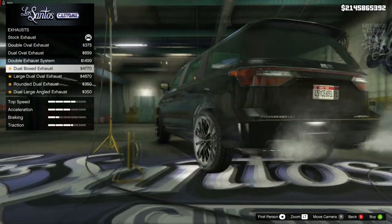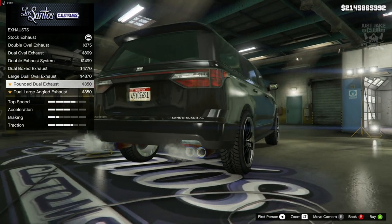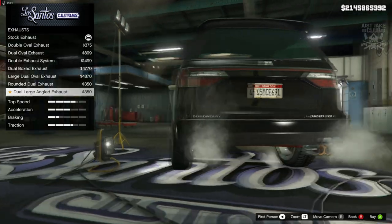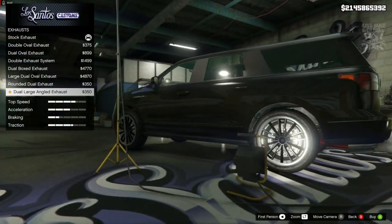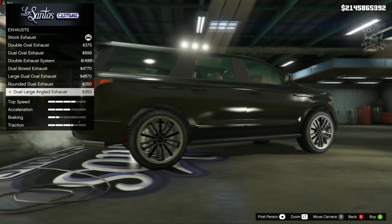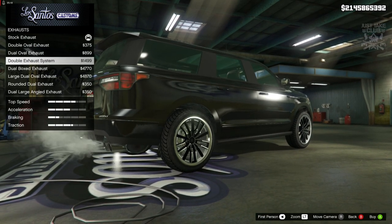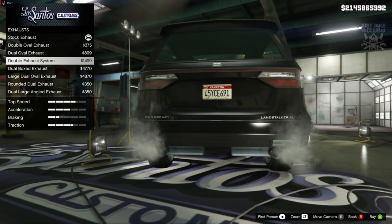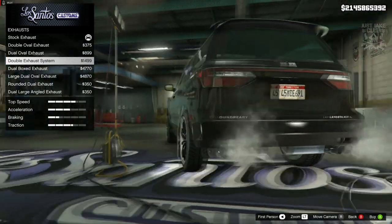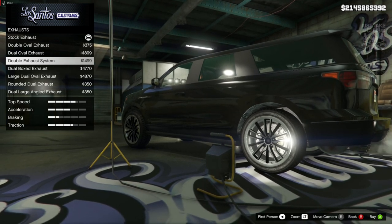It's sunken right inside the car and sitting a lot lower than it should. Same with the large ovals, same with the rounded dual. The dual large angled exhausts sit a little bit closer to the edge of the bumper, but still very low and sunk into the car and it just looks weird. I think the only ones that looked any good were the ones where we could see the back box, and because we could see the back box it made sense of why they sat a little bit lower. But even they are quite sunken back.